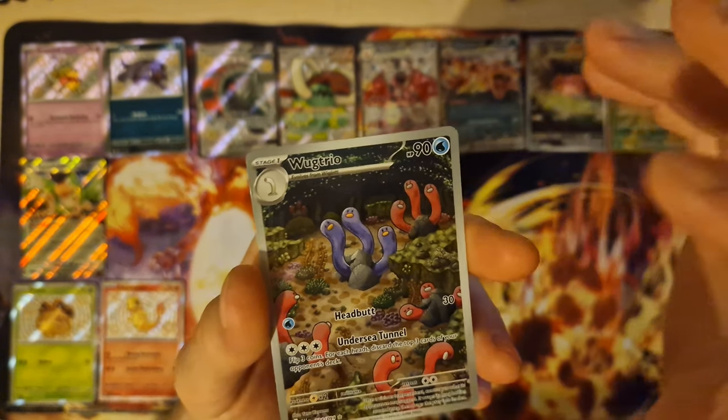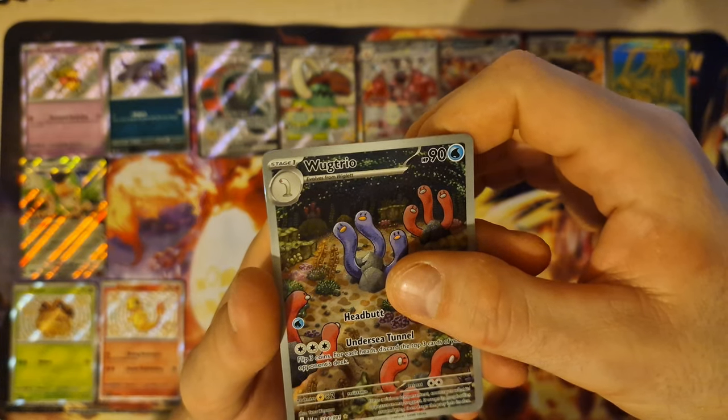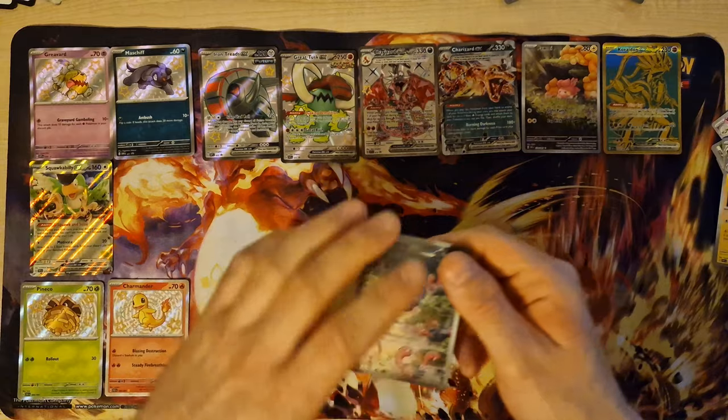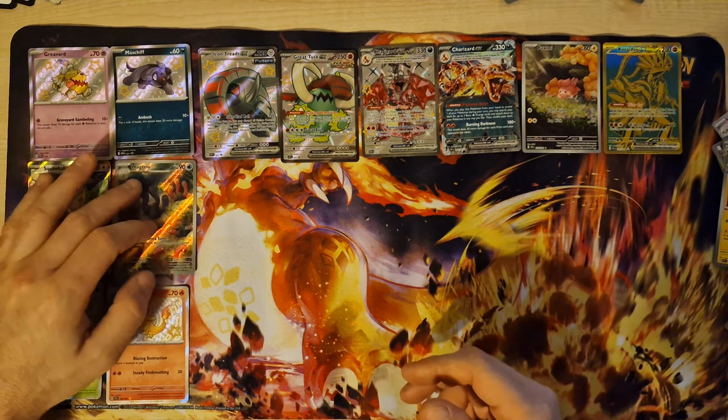War trail. Last card. Holo — what a shiny! What a nice card!